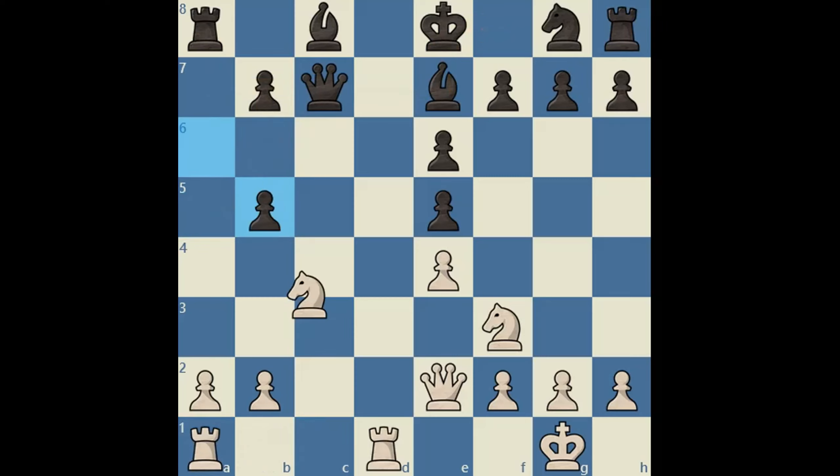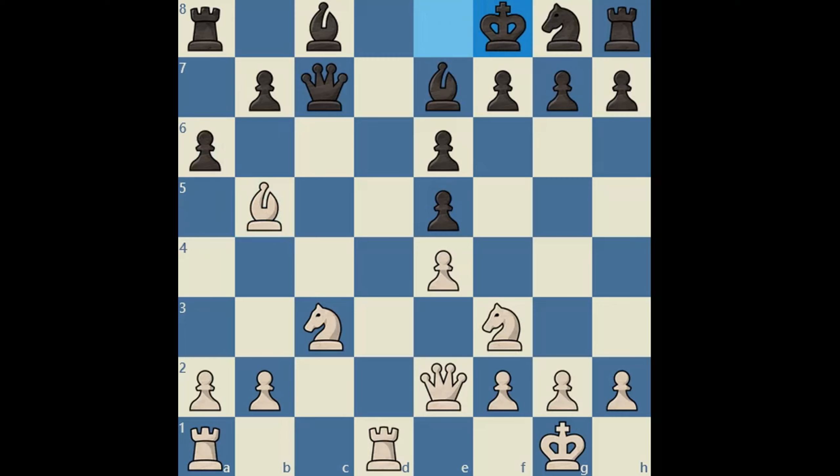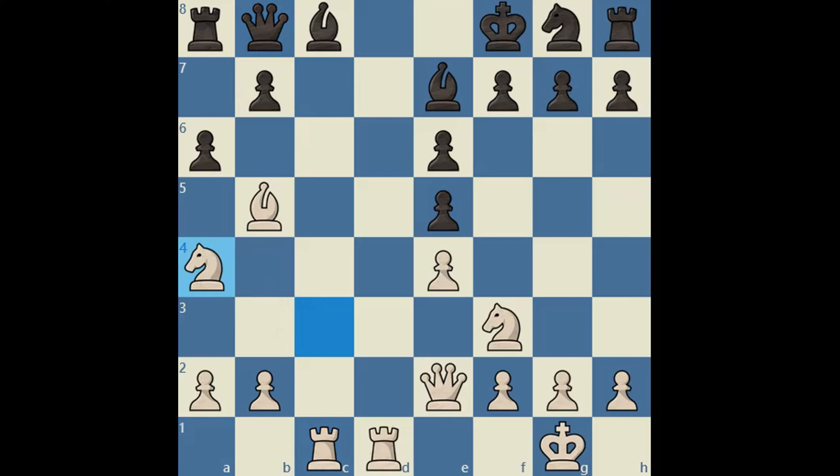So Bb5 check, Kf8, Rac1. Let's note that the move Qb8 does not work here. So if black plays Qb8, we have the move Na4. This is the move to remember — there is a tactical idea here. If, let's say, axb5, we have Nb6. We can see that the tactical idea is Rxc8 check, winning the queen. And if black plays Qa7, we can simply win the c8 bishop.